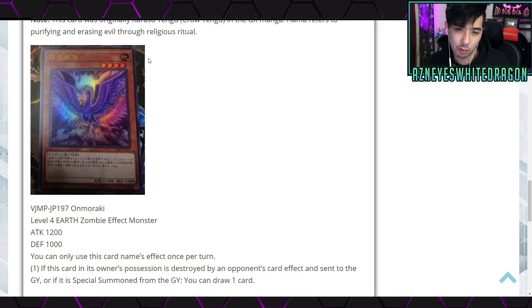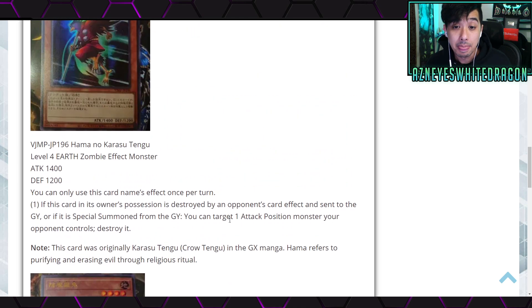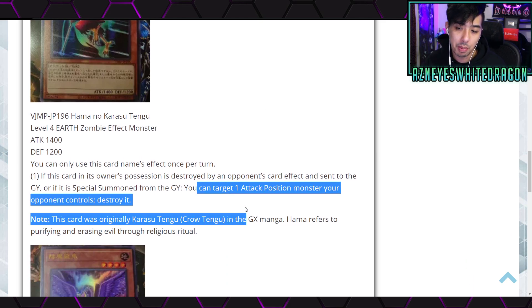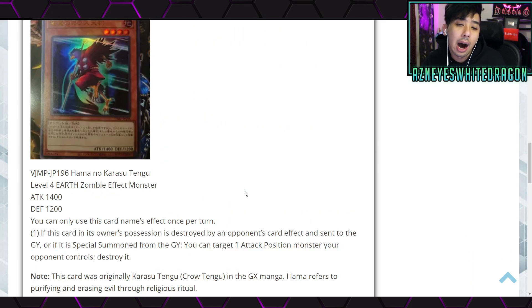I like that ability — basically however it's going away, it's going to get something off of it. For rank 4 plays, being a zombie means bringing this card back out is not going to be a problem. Next up is Hama no Karasu Tengu — a level 4 Earth Zombie effect monster with 1400 attack and 1200 defense. Once per turn, if this card is destroyed by an opponent's card effect and sent to the graveyard, or special summoned from the graveyard, you target and destroy an opponent's monster.